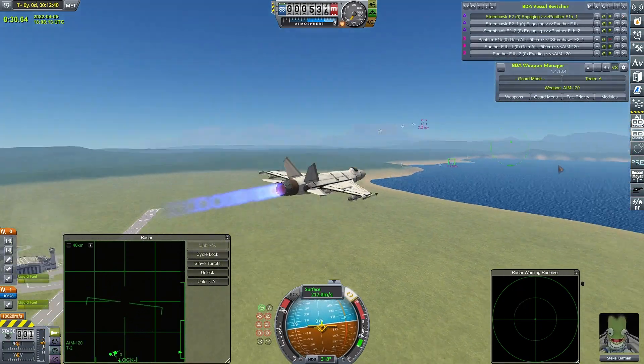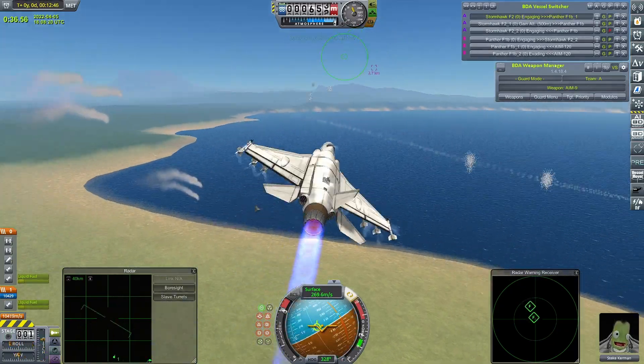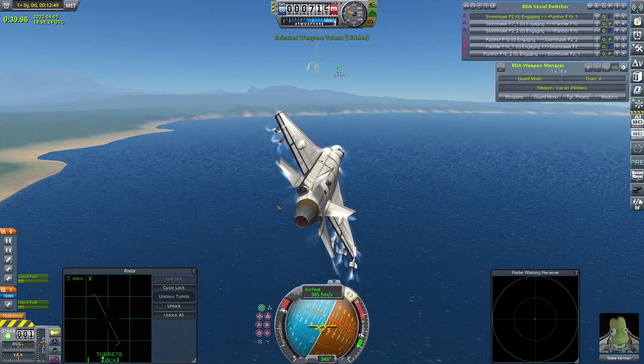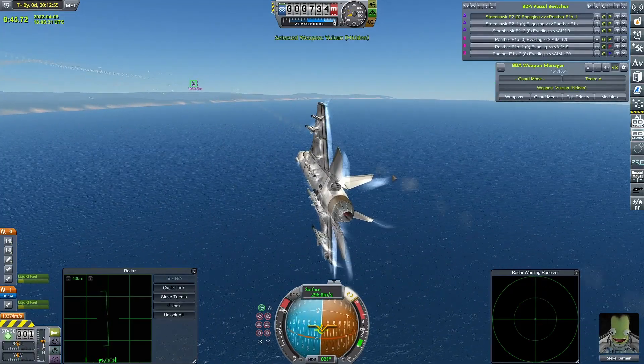In the background you can see a quick fight I threw together between my VTOL, the Stormhawk, and my Panthers. I gave the Stormhawk a bit of an overhaul not that long ago, so I just wanted to test it out and give it a bit of an easy target. But yes, VTOLs — there's a bit of a clue as to what we'll be looking at later, but we'll get to that in good time.